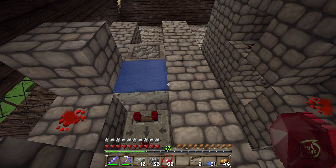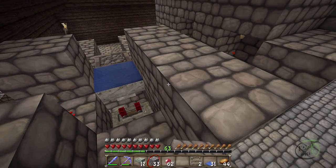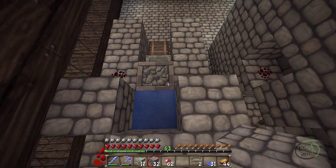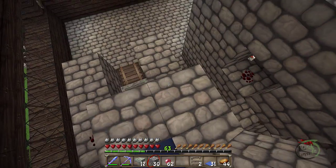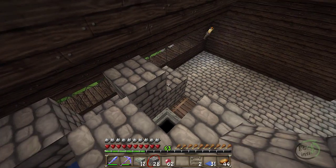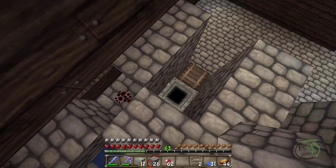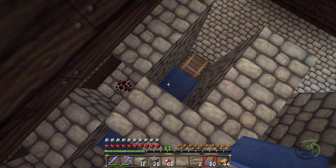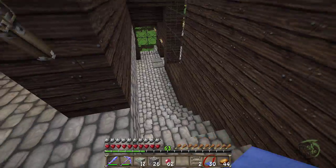This is where the chickens are going to be. I'm going to put glass in front there — this can stay open. This is where the lava will be. Actually, that's wrong — that's the half slab, which I left downstairs of course, probably along with the glass.